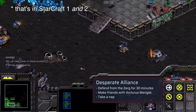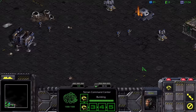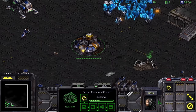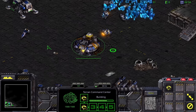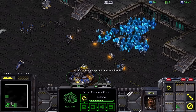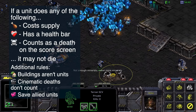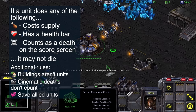On to the most boring mission in StarCraft: Desperate Alliance. It's a defense mission where the enemy forgets to attack. This mission is 30 minutes long, and the enemy attacks with about 180 units total — that is one enemy every 10 seconds from the Zerg, and they're not sporting ultralisks. Let's use this time to talk about the rules of the run. Anything that either costs supply or has a health bar is considered a unit, including things like spider mines or hallucinations.